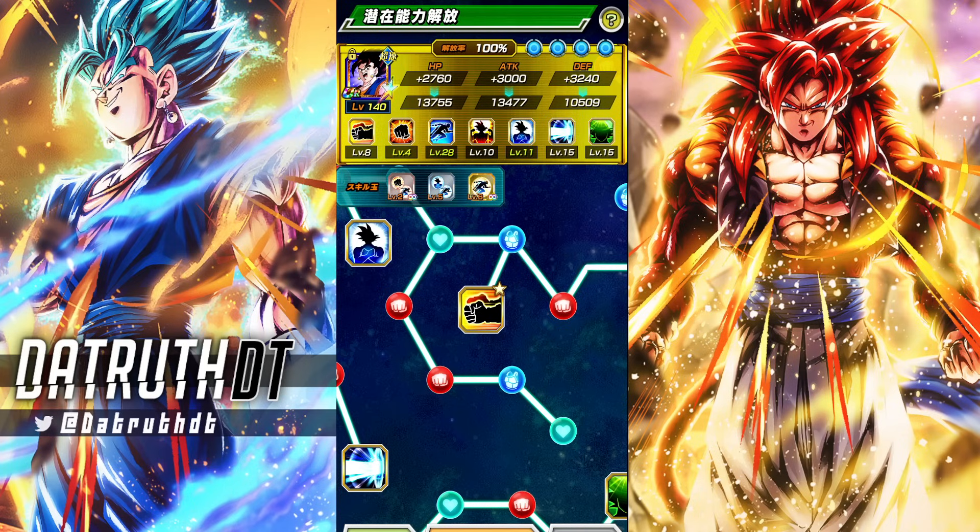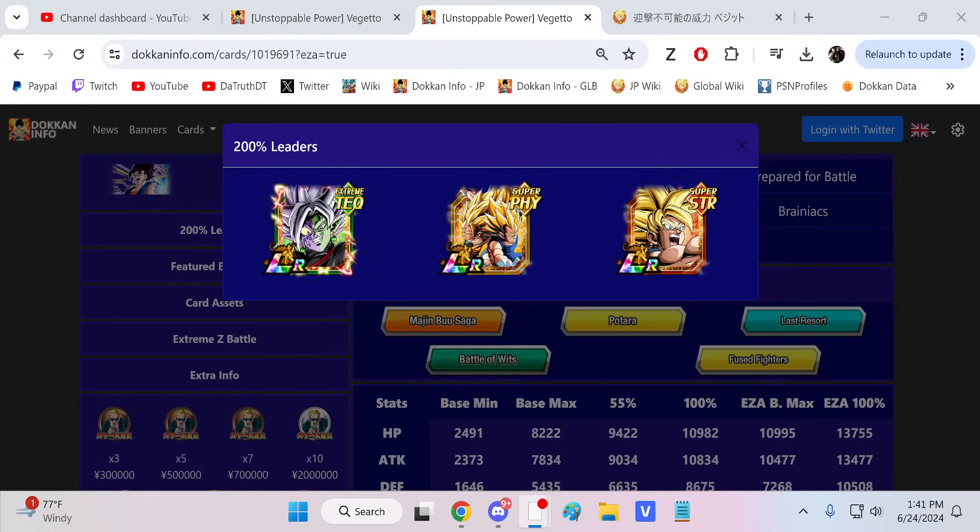We need to run this guy on a full Boo Saga team, because he gets 3% attack and defense per Boo Saga category allies on the team. I don't really mind a World Tournament sub EZA being heavily restricted like this, and a Boo Saga team is a legitimate team right now. I do want to run this guy on a 200% leader skill specifically. So these are the 200% leader skills we have — Tech Zamasu we could run, but it's going to be a bit of a mess of a team.